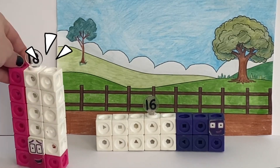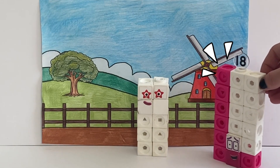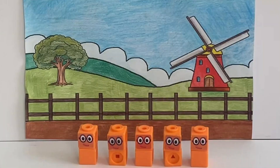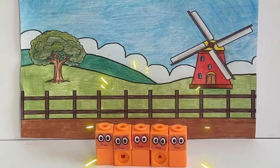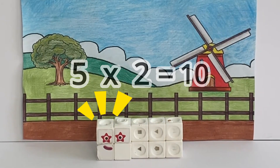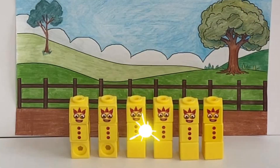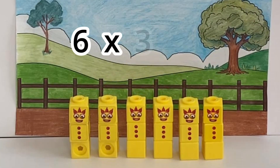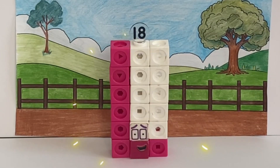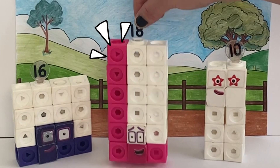Ten, go again! On your marks, get set, go! Six! So much faster — there are five of us! So five times two equals ten! My turn! Six times three equals eighteen! Eighteen! Refreshingly fast! This makes up for me breaking some silly old scarecrow!